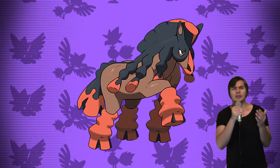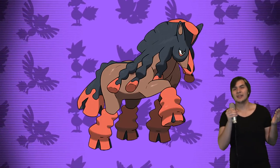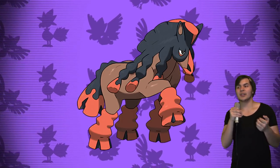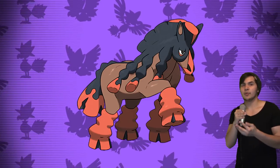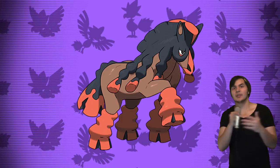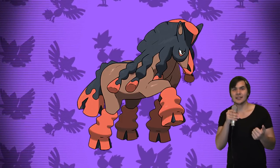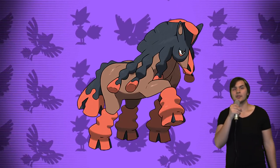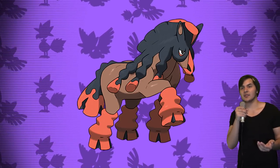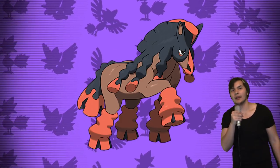Finally, Mudsdale not only enjoys having screens up and paralyzed opponents, but being able to Self Swagger with Own Tempo means that Dynamaxing Mudsdale — which also can't be intimidated thanks to Own Tempo — makes it a plus-two attacker that you basically have to burn or it sweeps through your team. It's a great partner for Grimmsnarl, and no wonder people were using it since the beginning of the format. It's not as common anymore, but you still see it once in a while.